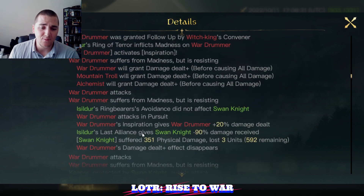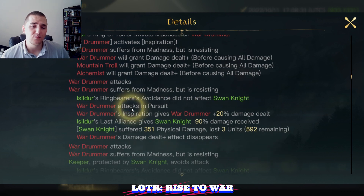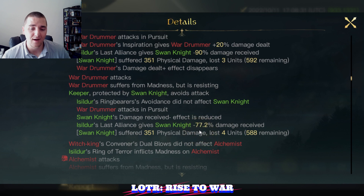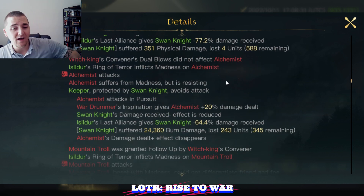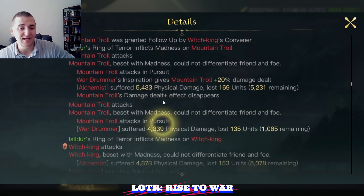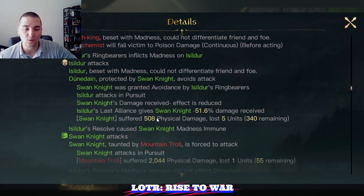Here we go into round one. Isildur is going to inflict Ring of Terror on all of the enemy units and the commander. War Drummers hit with their own buff against the Swan Knights, reduced by 90%, getting a double strike on them due to the Witch King's double strike convener. Then the alchemists come in with plus 20% damage — since I'm not running an anti-burn damage chest, they really come in hot and heavy. I need an anti-burn damage chest, it's official. The Mountain Trolls thankfully attack their own units — love to see that. The Witch King also attacking his own units: about 14,000 to 15,000 self-damage to his own units in round one.